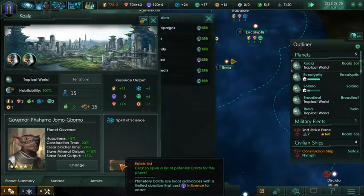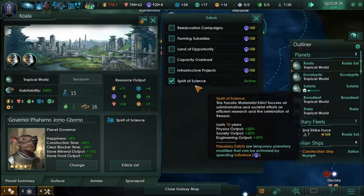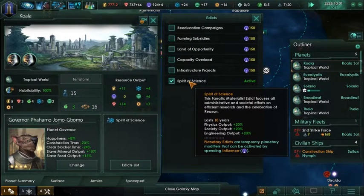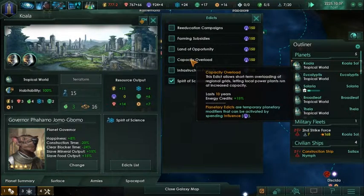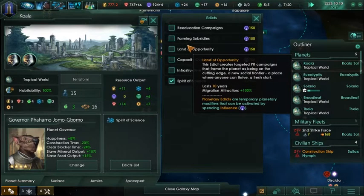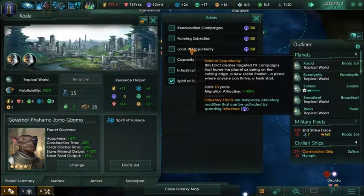We're making a good bit of science. This edict list is nice - you can see it while you look at edicts. We have this active right now, didn't realize that. Infrastructure projects could be good, probably not that good actually. Migration attraction - we don't really need that. Land of Opportunity is a really good one - I've heard you can just flood new worlds with population from your old worlds.